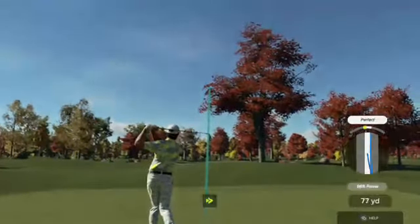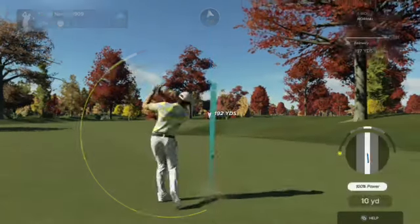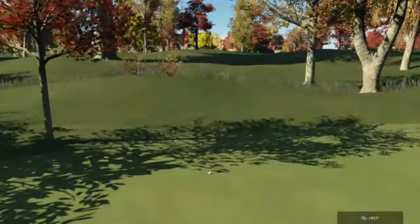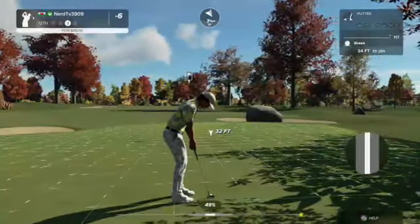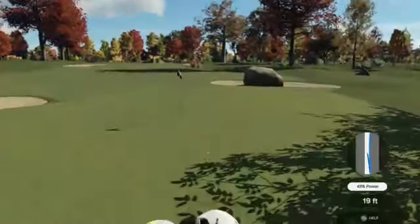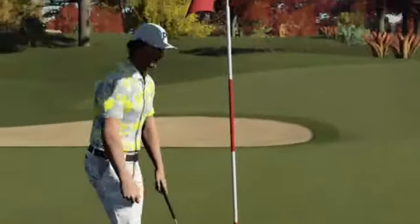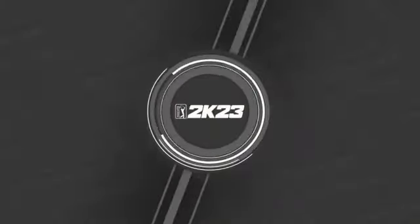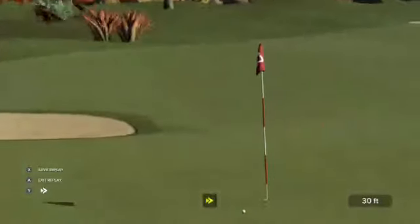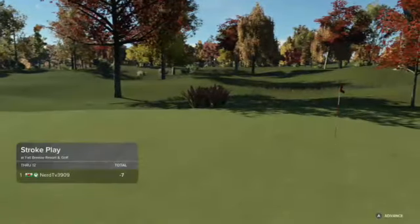Here we go now on the 12th. That shot got a little bushy. This one's about 195 out. Approach shot worked out just fine. 34-foot putt in your future. Nicely done — that was a long bomb. Let's roll some videotape on that one — that was interesting. Right now you're 7 under for the day.